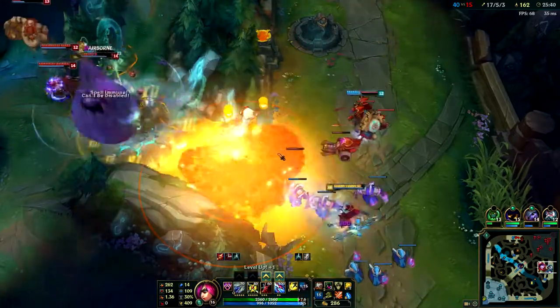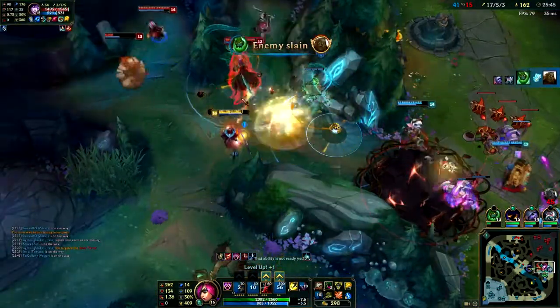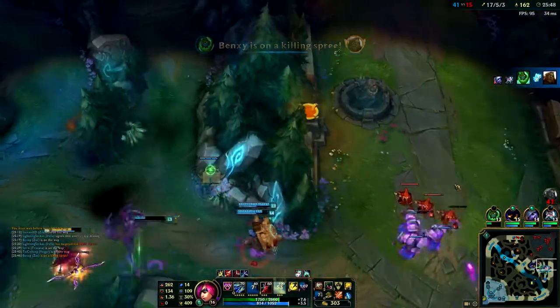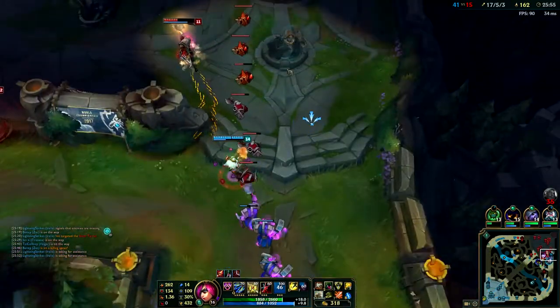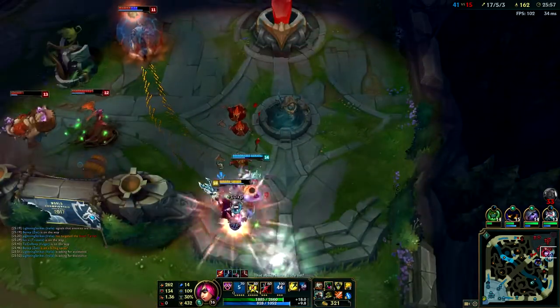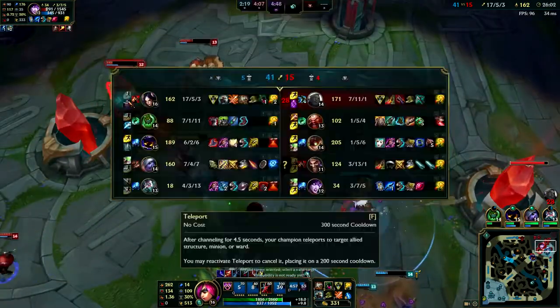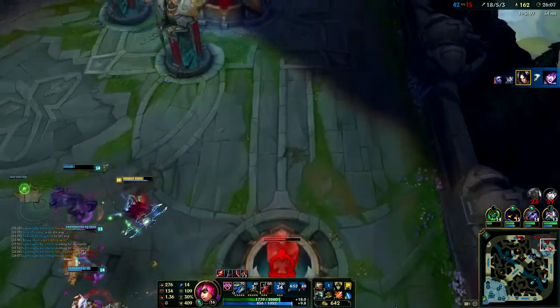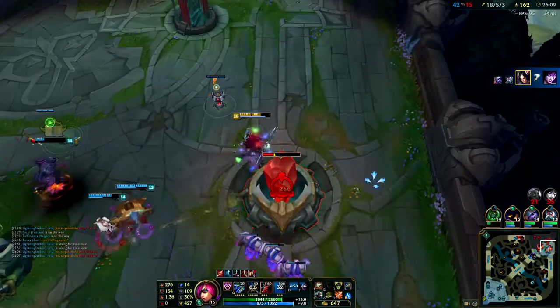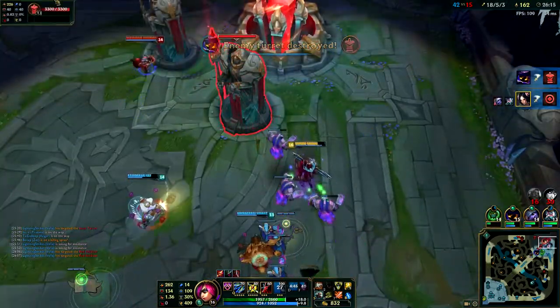We've got a team fight here - Ziggs, Illaoi ult, Zac ult. I kill Illaoi instantly. Gragas ult comes in. We got Ziggs and Gragas ult but we killed Illaoi - that's like their front line. Gragas isn't very tanky right now. Check out that flash timing from Morgana but I have Phage so I catch up to her automatically with Trinity Force. So I get the inhib and we can push.